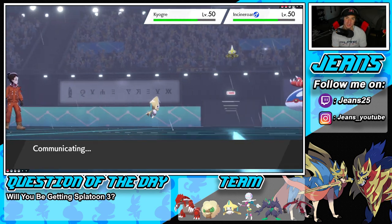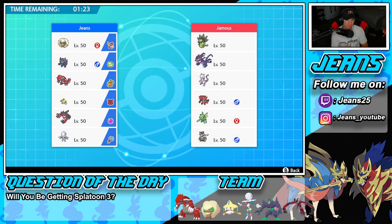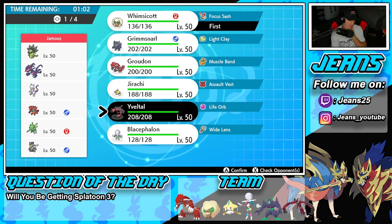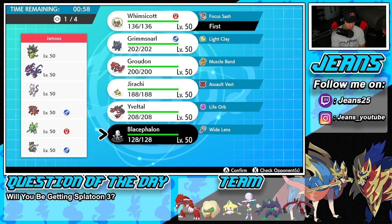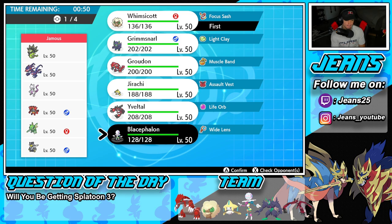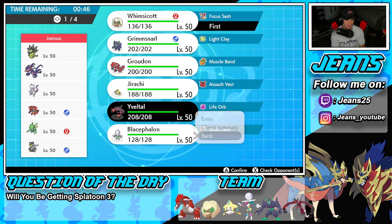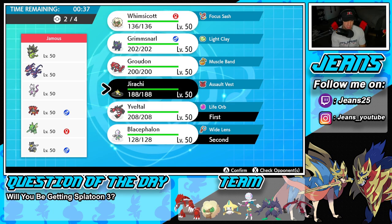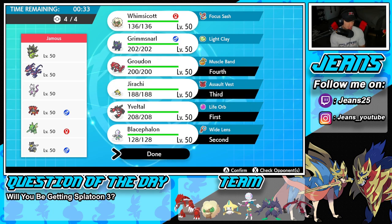Third and final battle coming at you guys — we're going up against a really cool team with Zygarde, Eternatus, and Mewtwo, alongside Incineroar, Scyther (which could be Eviolite Scyther), and Urshifu. I feel like Groudon can do a lot of work here and Yveltal can also do a lot of work, but we definitely need speed. I think Blacephalon and Yveltal lead — special attackers won't be affected by Intimidate. We'll bring Groudon and Jirachi in the back. Sounds awesome.